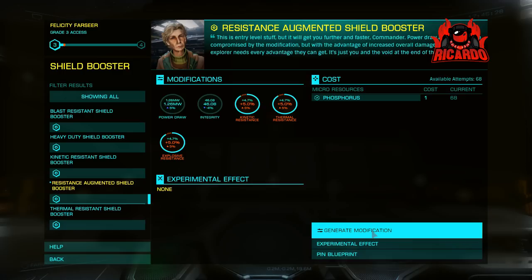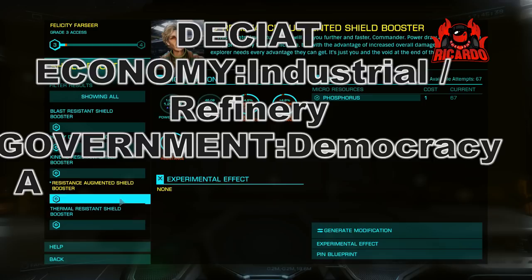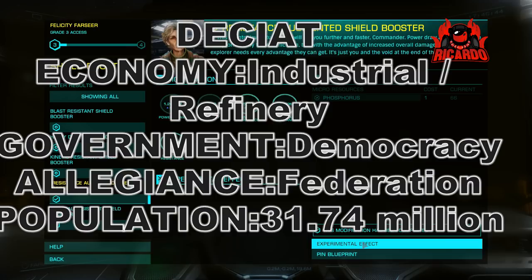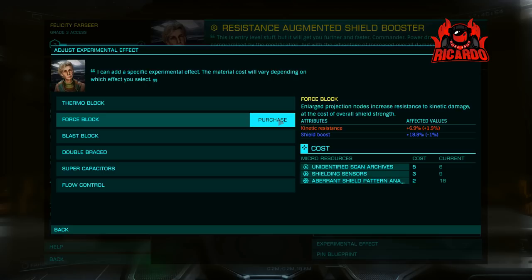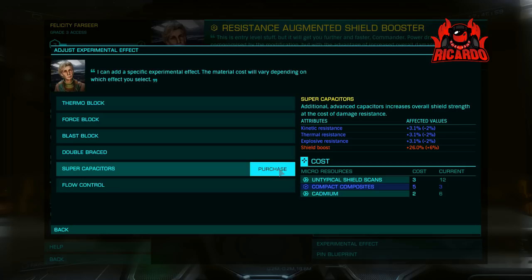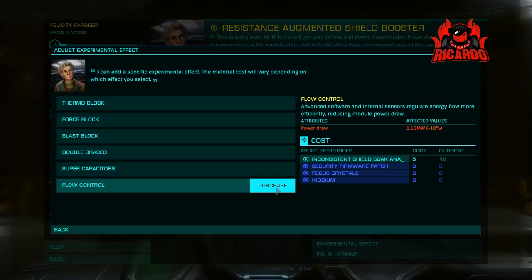The Decayt System is in a decent area of Federation space. Government's a democracy, population 31.74 million, and it's an industrial refinery. So if you're going to transport goods to some of the many outposts and stations in the system, be aware you'll want items suited to a refinery and industrial economy — things like foodstuffs and that sort of thing. You could earn an extra bit of money there, and every little's going to help.